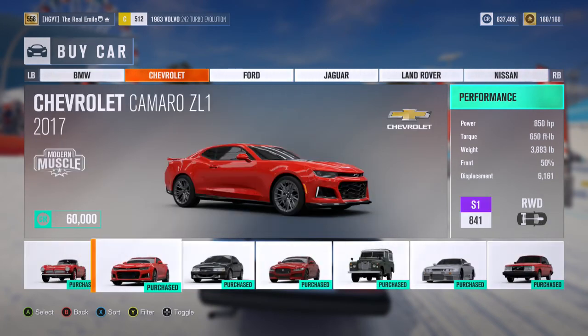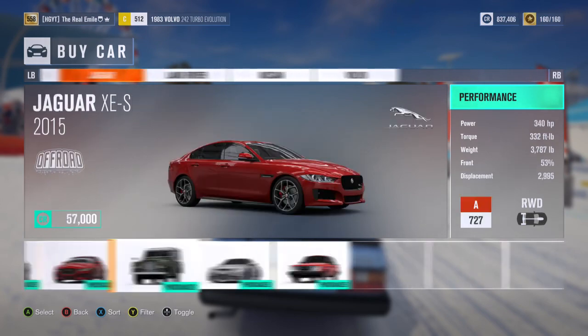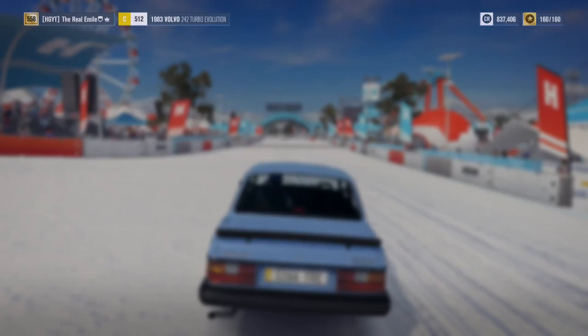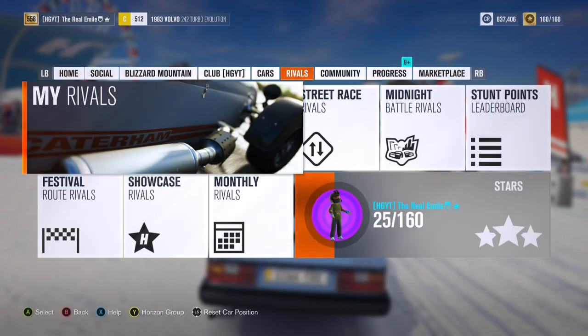Overall thoughts on the pack — this is a very good pack indeed. There are three cars I really like: the XE-S, the GTR LM, and the 242 Turbo. The Land Rover I can't really decide on, though it is a pretty cool car. The BMW, Camaro, and Falcon aren't majorly exciting to me personally, but none of them are undeserving of being in the game — they all certainly have their place. It's also worth noting that the Tamo Racemo was added today and gifted to all players — you should have it in your gift box. It's basically an Indian Alfa Romeo 4C, and I'll probably take a closer look at that car at some point.